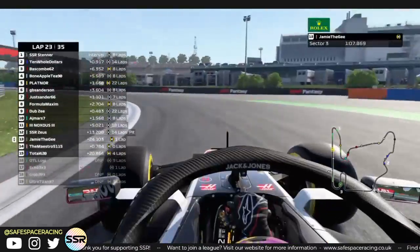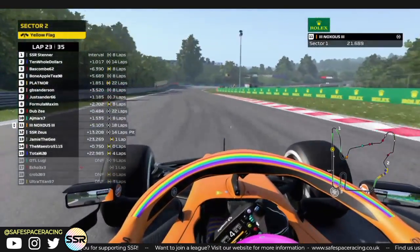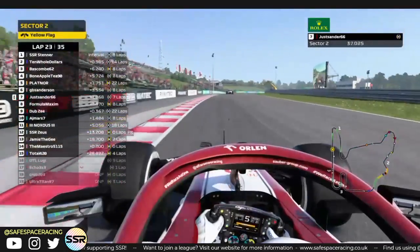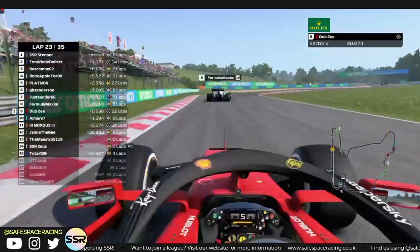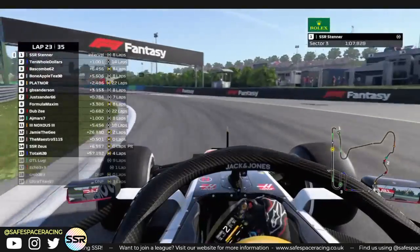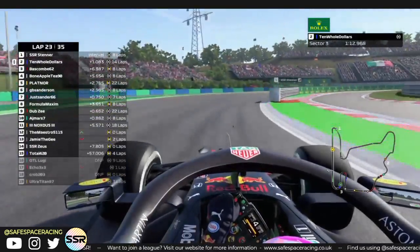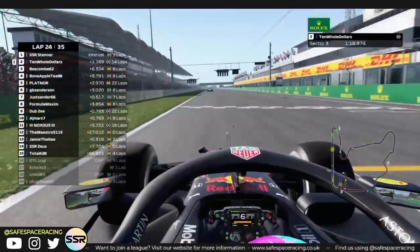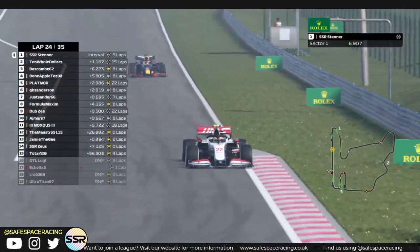They'll be rapid, but Jamie has a 24-second gap up to Zeus, who is actually in the pits now. There's a yellow flag in sector 2 — whoever it was isn't having a good day. Ten Old Dollars is just staying on the back of Stenner, almost within DRS range. Let's see if the game gives it to him — nope, the game isn't going to give him DRS. Stenner absolutely putting on a master class — taking pole position on his only flying lap, the one he didn't invalidate, on the softs. The safety car was a blessing for his race.